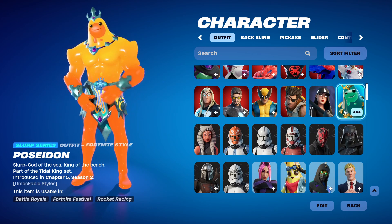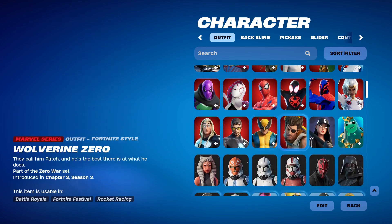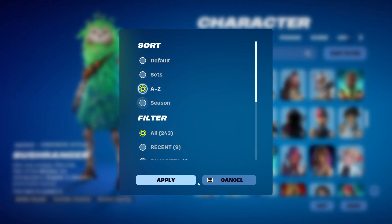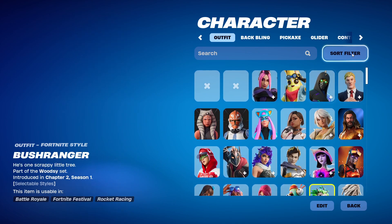Besides that, there's also the Slurp series, which is kind of cool. But basically, besides the special rarities, every other skin is now sorted alphabetically by default. Alphabetical sorting is the default, and the only thing it does now is add to the rarity skins.